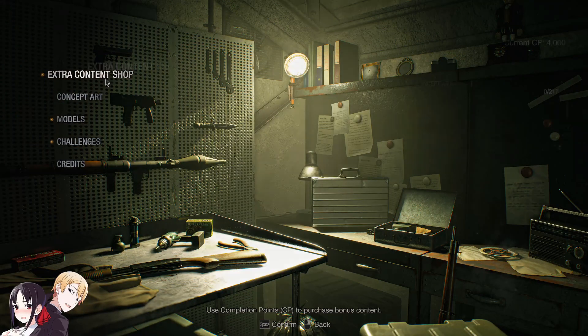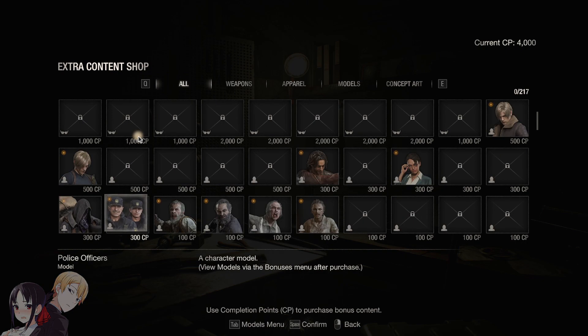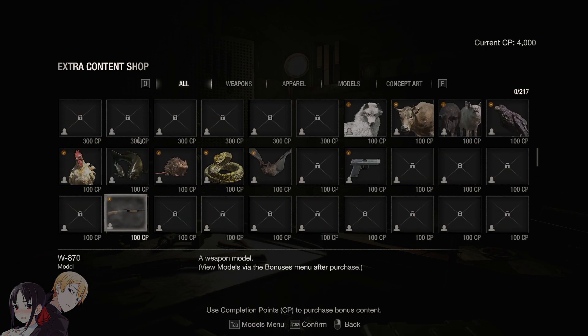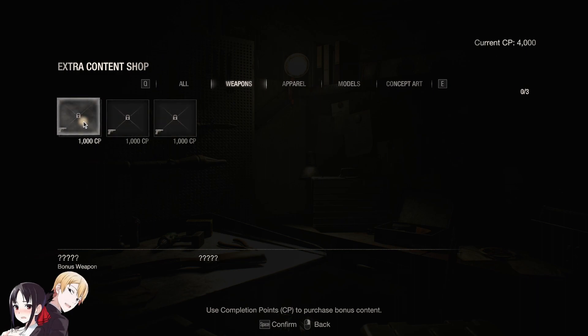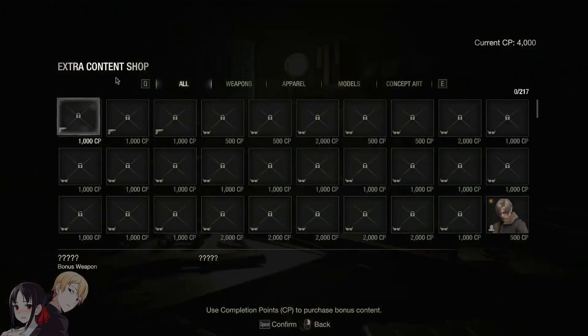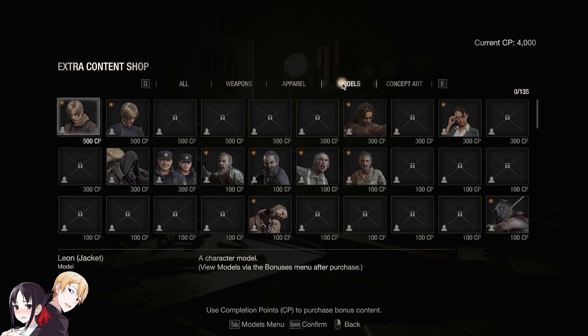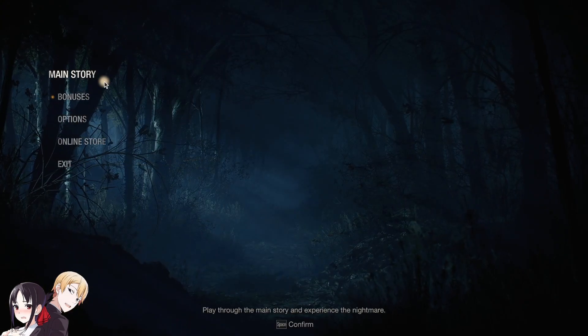Unter Bonussen kann man sich glaube ich extra Content kaufen, die Waffen? Die sind alle sehr günstig – warum sind die so günstig? Ach, weil die Locked sind. Die Sachen, wo nicht leuchten, sind Locked – jetzt verstehe ich. Die anderen kann man nicht kaufen. Ich dachte, die sind entlocked, weil wir sie nicht freigeschaltet haben. Also wir können nichts Neues kaufen.